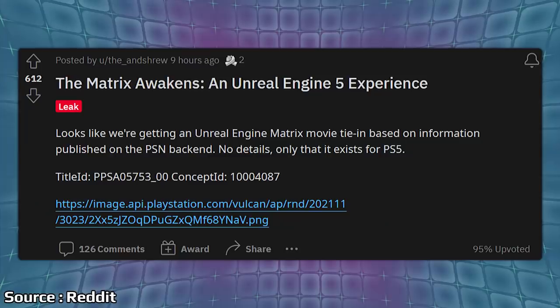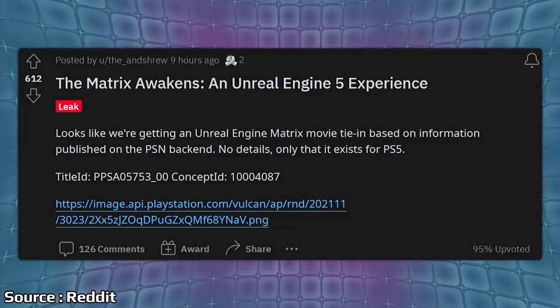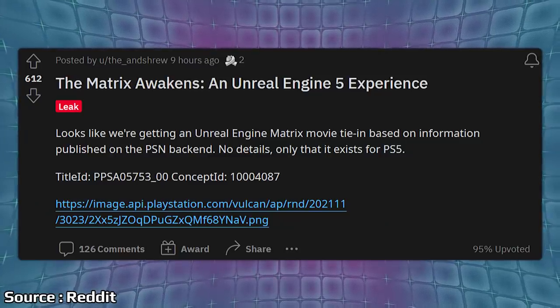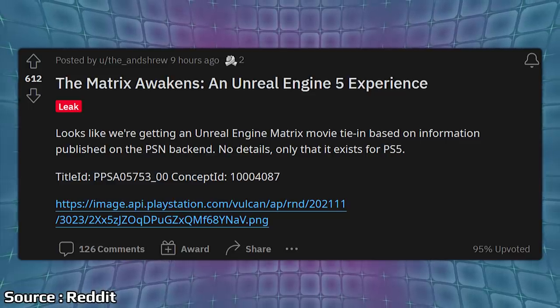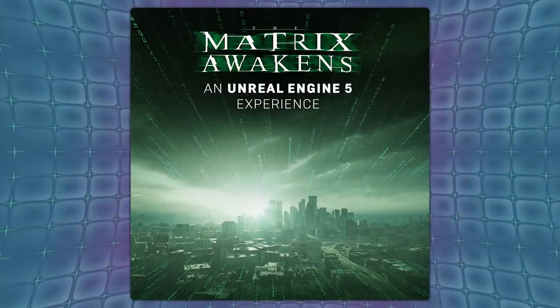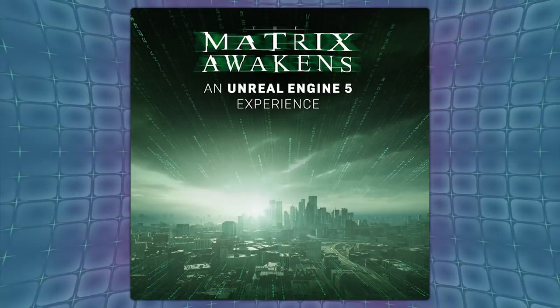Let's get into the bigger stuff. Let's start with this new leak out of the PlayStation Network database. Over on Reddit where it was first spotted: it looks like we're getting an Unreal Engine Matrix movie tie-in based on information published on the PSN backend. No details, only that it exists for PS5. We have the title ID, concept ID, and some key art. We can see 'The Matrix Awakens: an Unreal Engine 5 experience.'